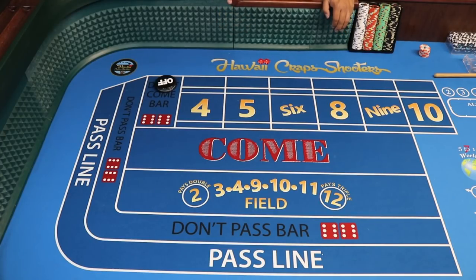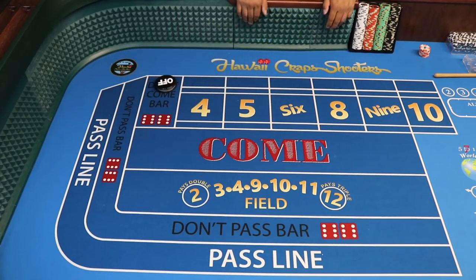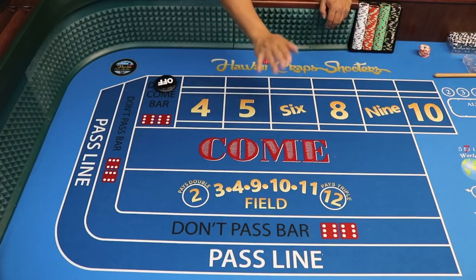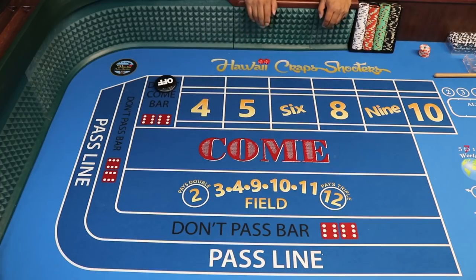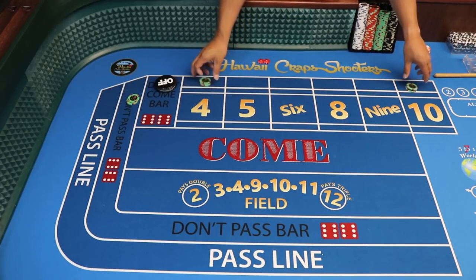I came up with this strategy on my last trip in March to Las Vegas, experimenting on the random rollers. I wanted to minimize my exposure, still have protection, but still make some money to build my bankroll. This strategy involves a don't pass — that's why it's great for bubble craps. Basically, it's a simple strategy: a $50 don't pass and a 4 and 10 lay.